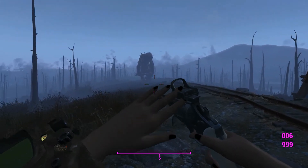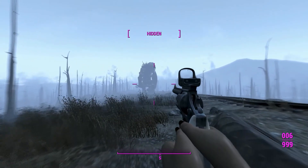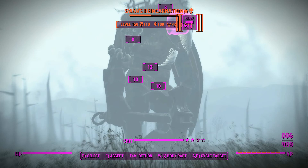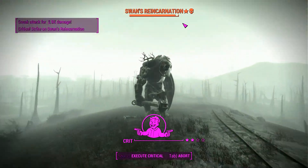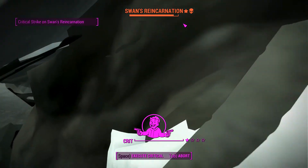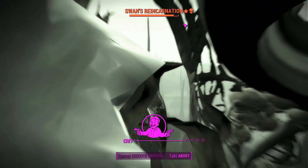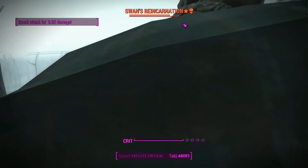Okay, here's Swan and we'll try to kill him with our two shot mighty western revolver. The way we're going to do this is just target his face in VATS and use all the criticals we can possibly muster. There's critical number one. Without the suppressor we're only doing 3.9 sneak attack critical damage, but it's better than nothing. A 4.4 with a suppressor would be ideal but we're doing alright.